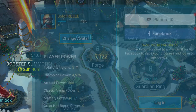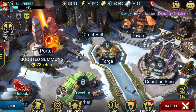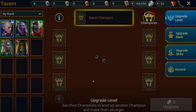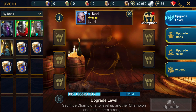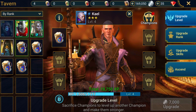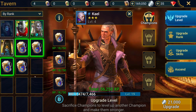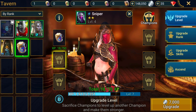Let me go into options and set it to 60 FPS ultra. Now it doesn't feel as choppy. I'm gonna go into the tavern — she's going to explain how it works, but I already know. We'll upgrade Kael to level 19 and save some potions for Sniper.